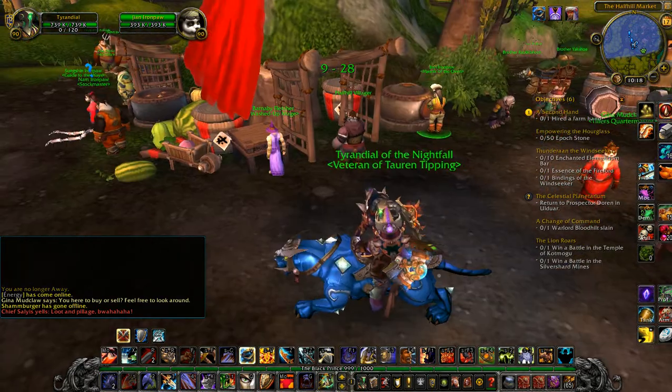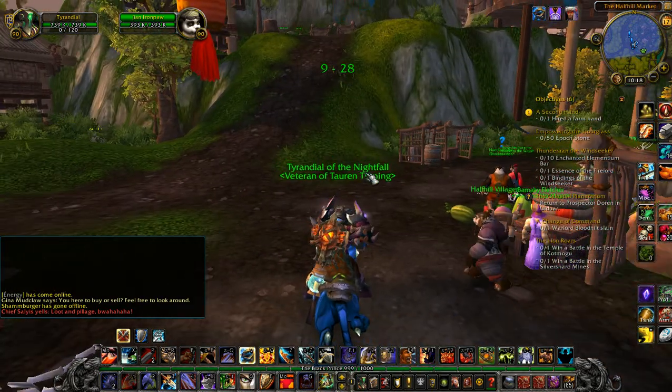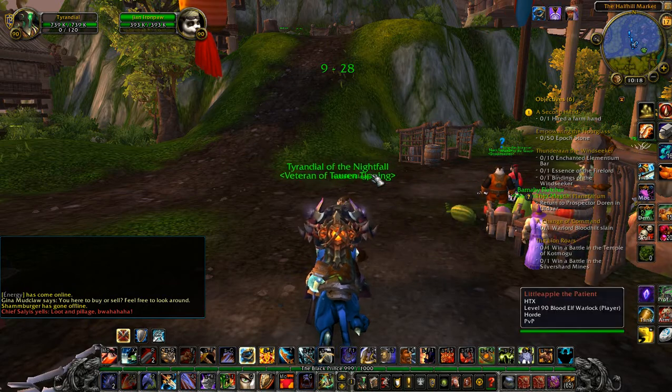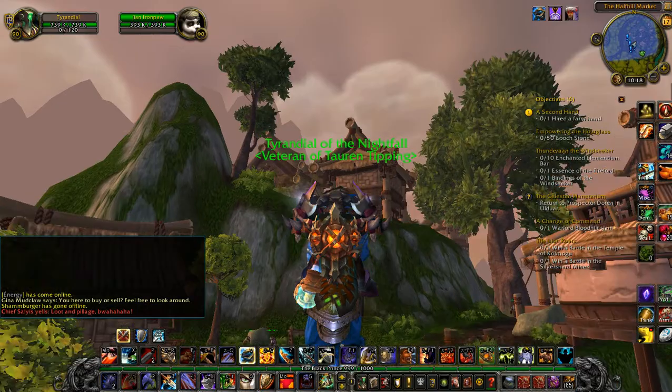That was one of the creepiest laughs I think I've ever heard — actually no it wasn't. I run with TBT and we have somebody in there that does a creepier laugh. Alright so once again we're at Half Hill and we're going to fly straight up this way. I'll open my map again once we're there.